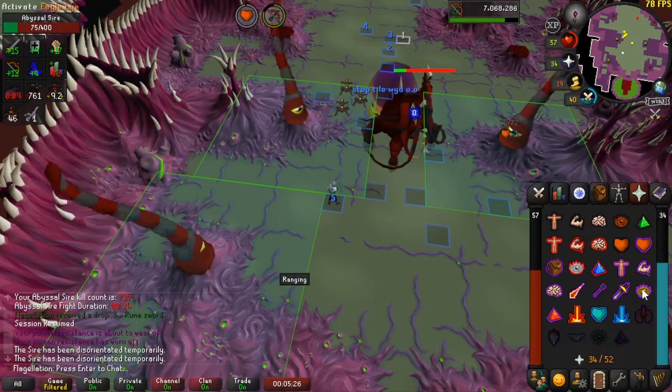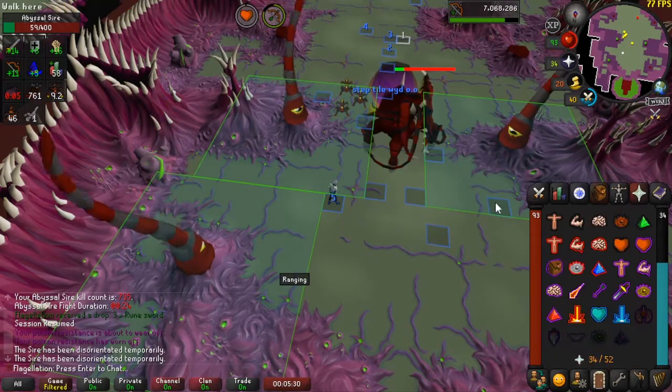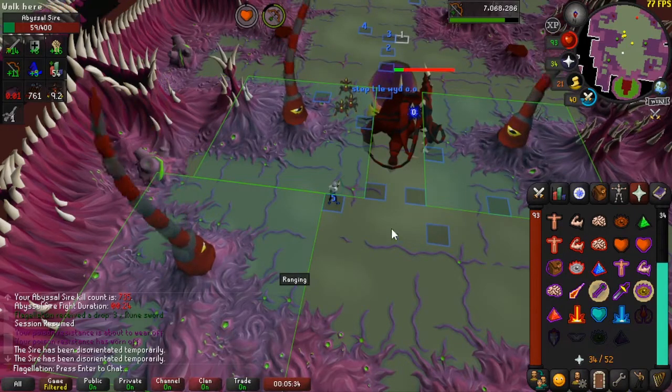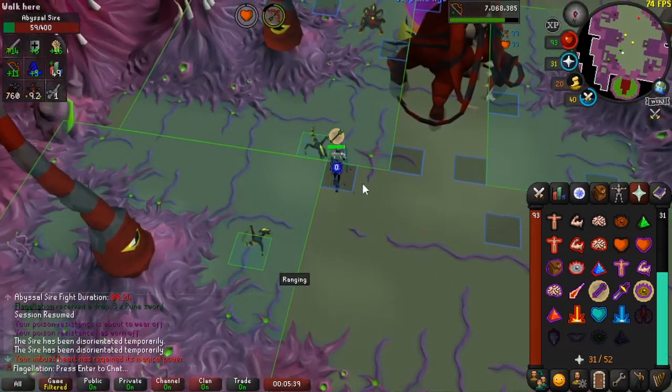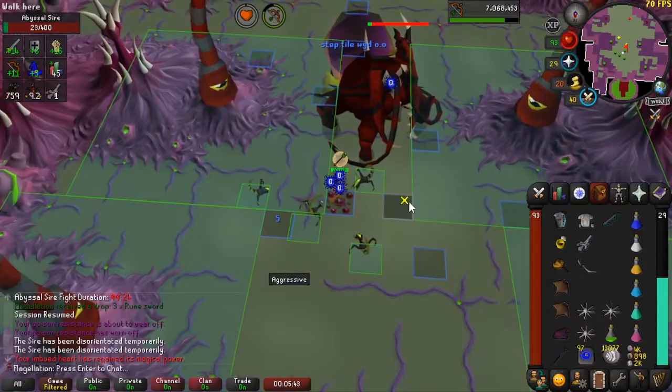Now I'll show you what I usually do when I filter things out. When I hit the first cyan tile, I know I can do about two attacks, then move to the next tile, do two attacks, then go in with melee and finish him off.